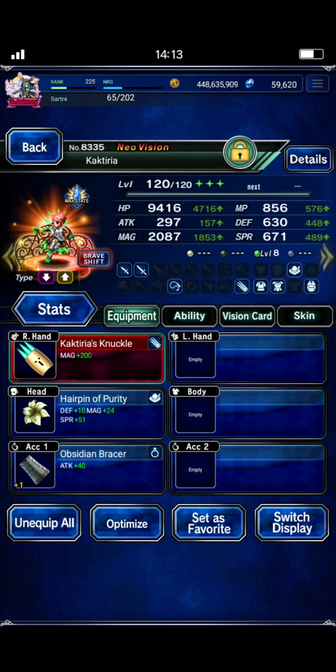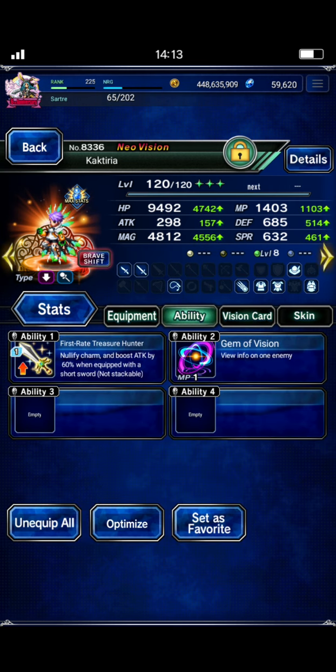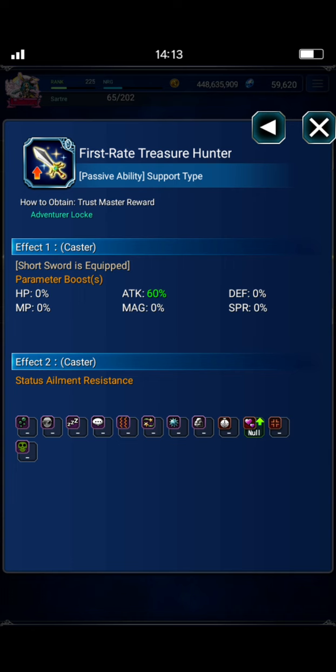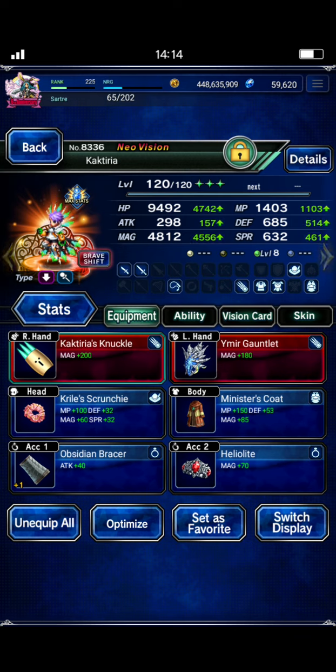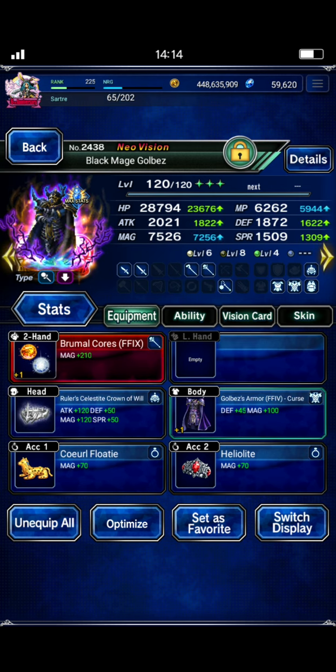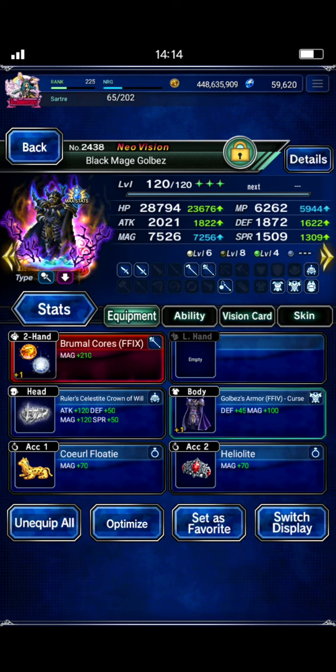Cactaria will obviously be there for the breaks. Obsidian Bracer is just for any kind of preemptive anything — I always like to keep that on her for preemptives. She's got First Rate Treasure Hunter for the Charm Resist. I believe that is Adventurer Lock's TMR — the 5-star base lock. I've got several of those. That's a great source of Charm Resist. You can also use Crescent Moon Charm, which is Neo Vision Tifa's STMR — that's good for Physical Damage Units. On my Golbez I have Curl Floaty, which is Beach Bui Shinju's STMR, and that also comes with Charm Resist.